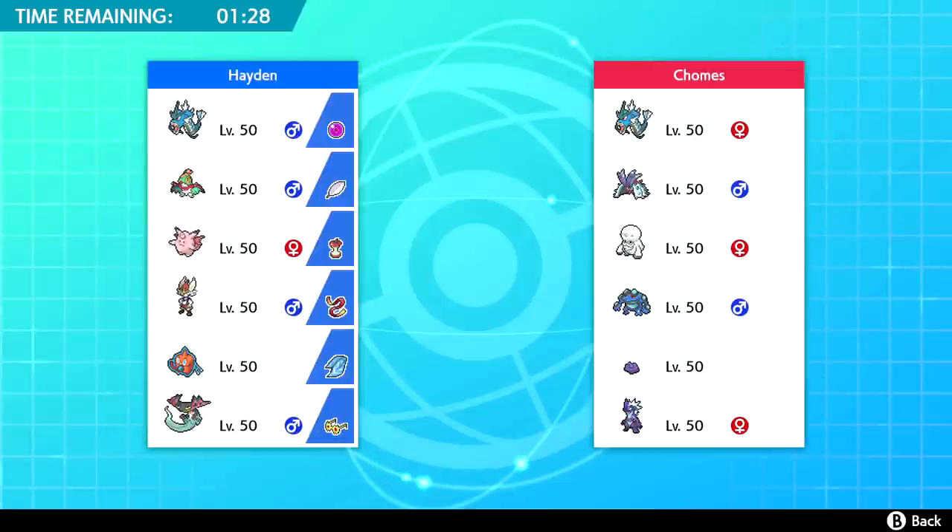Our first opponent has Galar Darmanitan, Gyarados, Toxapex — I'm writing down the team as I play, I like to have it on screen. There's also Seismitoad, Ditto which is scary, and a Toxicity. We're probably gonna need to bring Rotom-Wash because it does great against Gyarados.